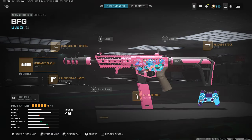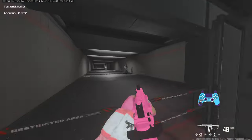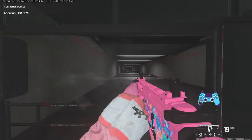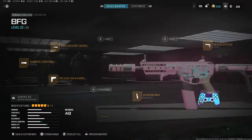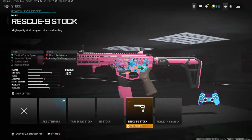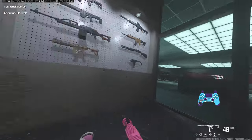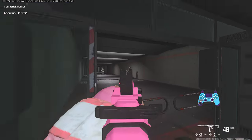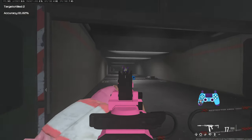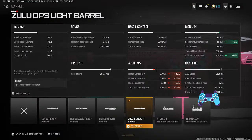That brings us to the Superi. The Superi has two main builds. This is my go-to build — here's what it looks like. This is the gun that has the best mobility in the game and again low recoil, pretty beamy. 6.2 movement speed — it's just insane. You can also go for the light barrel and the Jack Cutthroat stock, which gives you insane strafe speeds. This is more of a strafe speed build, and you can see that strafe speed — it takes it to nearly 5 meters per second ADS movement speed, which is faster than some other weapons' base movement speed.